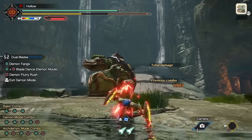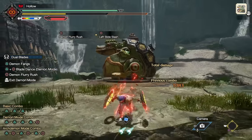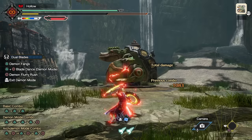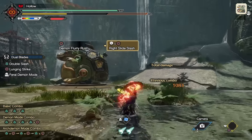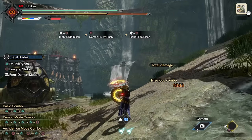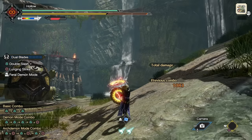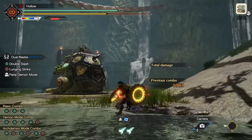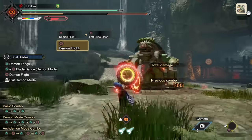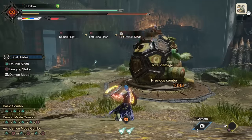Next we have the Slide Slash combo. By using your evade attack in combination, you can do a right or left slide slash depending on which way you're pulling the stick. What's great about this attack is it doesn't cost any stamina to do, just like Demon Flurry Rush. Watch how I'm still moving, still evading, and still attacking while recovering stamina at the same time. This is an incredible way to get your stamina back after spending it all in a Demon Mode, while keeping attacking, moving, and repositioning for your next Demon Mode. It also works with Demon Flight in aerial mode, though the stamina recovery isn't as effective there.